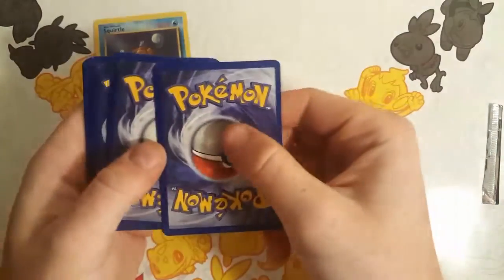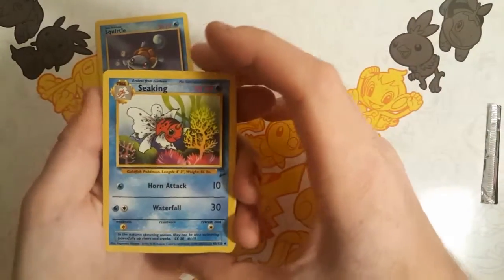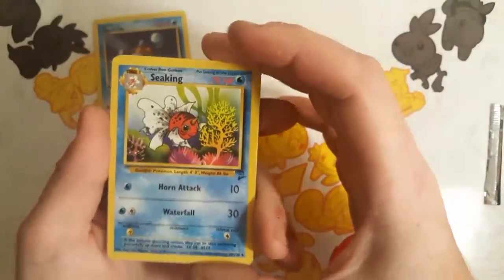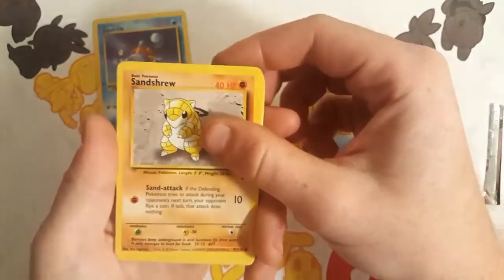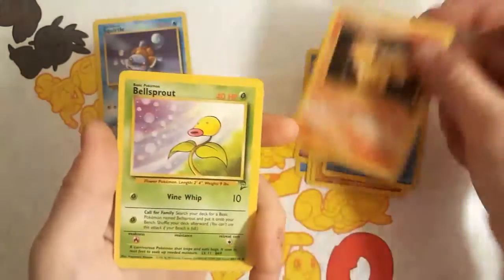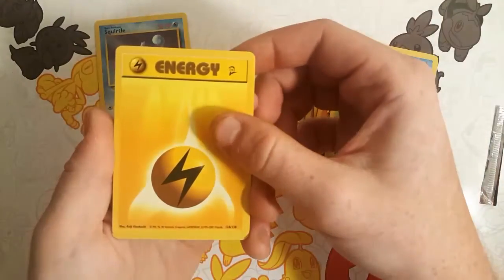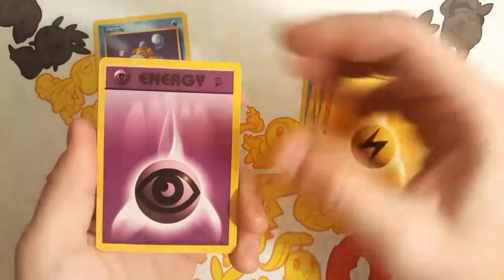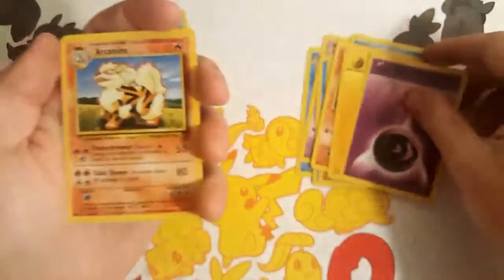So I'm going to take a peek real quick just to make sure. Okay, we're not going to risk it. So we've got a Sea King with very cool artwork — can you see the Base Set 2 Pokeball symbol there? We have a Kadabra, a Staryu, a Sandshrew, Poliwag — getting a lot of water types. We have a Vulpix, a Bellsprout — I actually love this Bellsprout card, very simple and basic. We've got a Lightning Energy with the Base Set 2 logo, a Psychic Energy, and then an Arcanine.